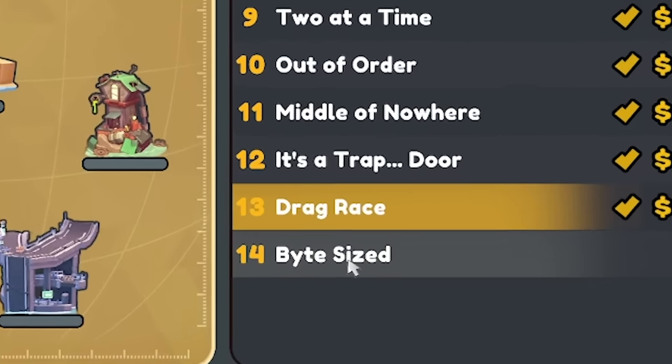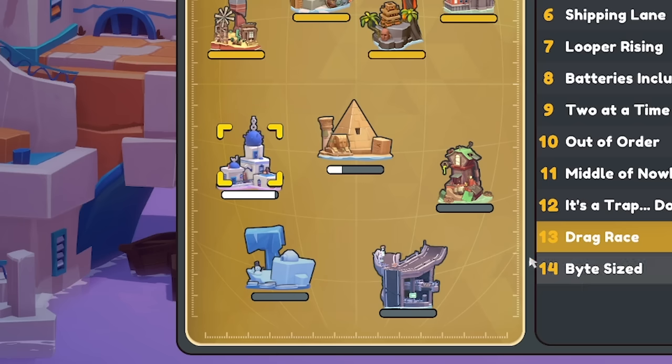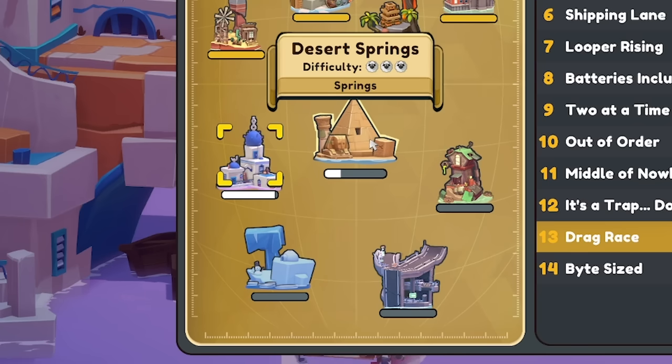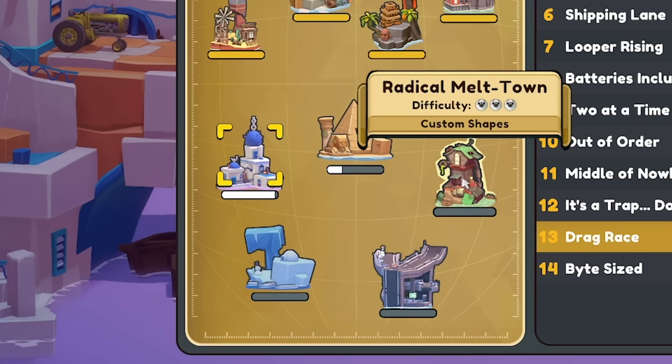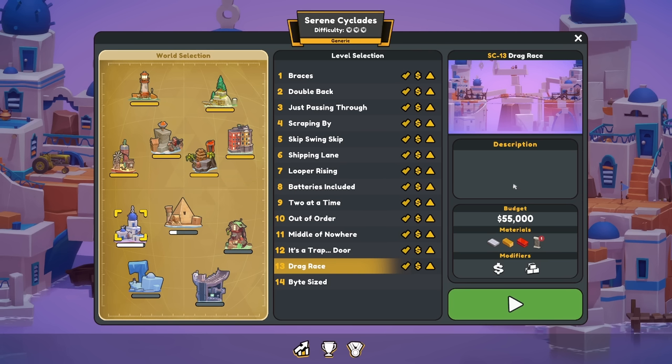Next time we have the final level to try to take down as top 1%, and then we'll go back to another world - maybe the springs one, maybe custom shapes. Oh, that sounds exciting. But for now, peace, love, and bridges. Bye guys!